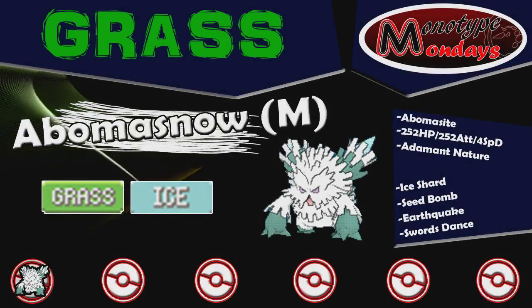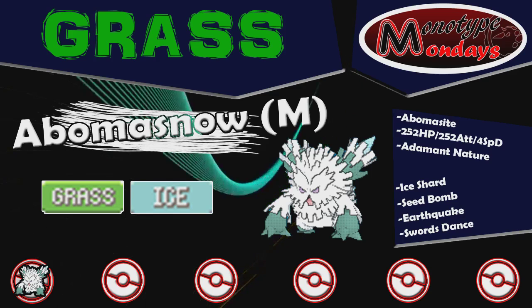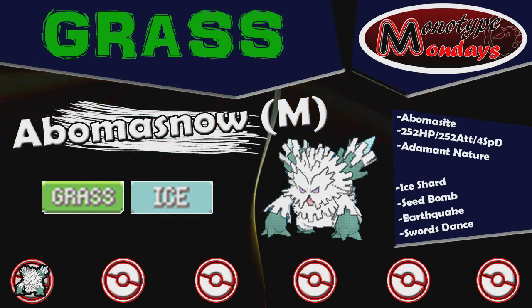Kicking things off, we've got Mega Abomasnow, with Snow Warning as its ability once it Mega Evolves, with Ice Shard, Seed Bomb, Earthquake, and Swords Dance. 252 EVs in HP, 252 in Attack, 4 in Special Defense with an Adamant Nature.